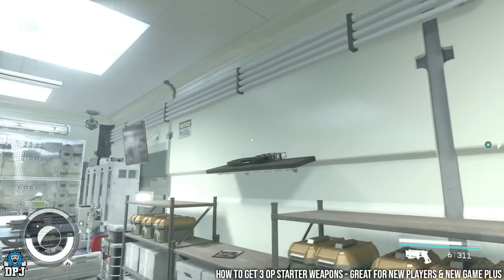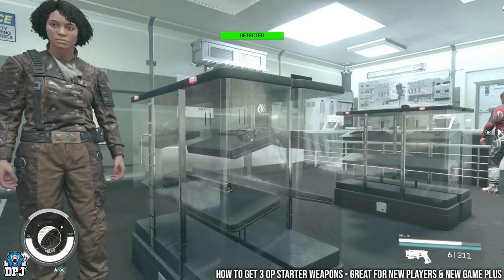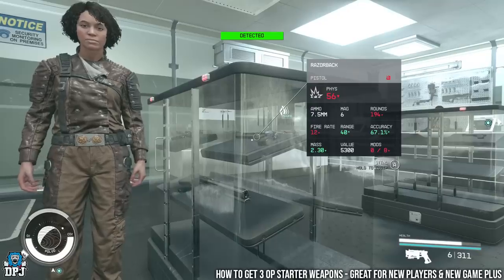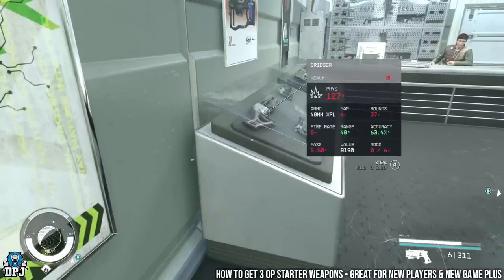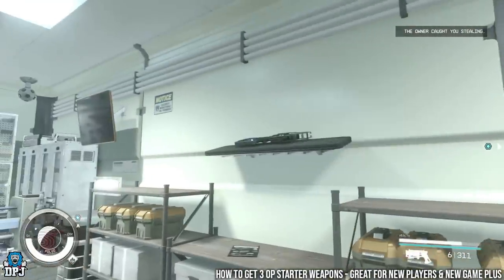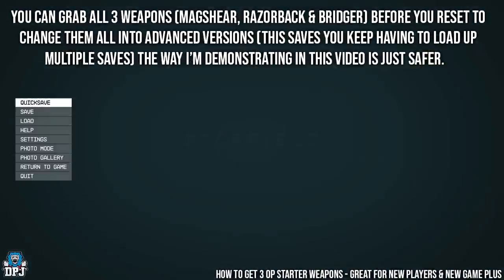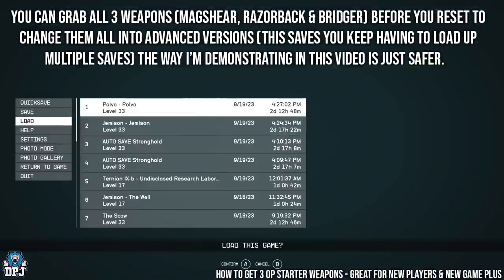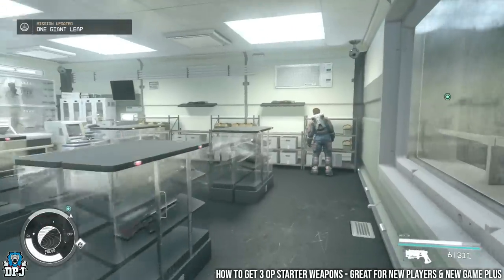Now you've got the save. Come over here and look at these weapons. The Magshear is an unreal weapon but you want the advanced versions. We also have the Razorback — beast — and the Bruja — also a beast. You want the advanced versions of all of them. So grab them — just take them off the shelf. You will get caught by the owner — don't worry about that. Once you've got them, load back up the save you just made.